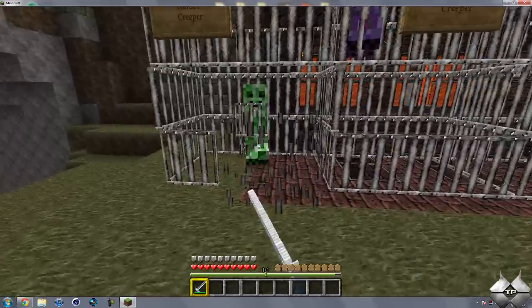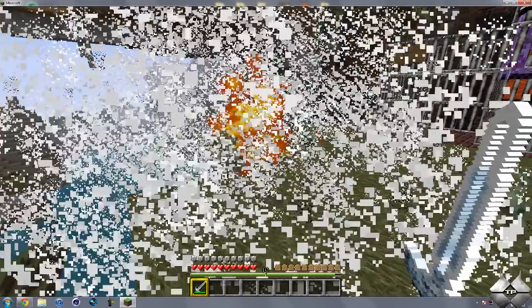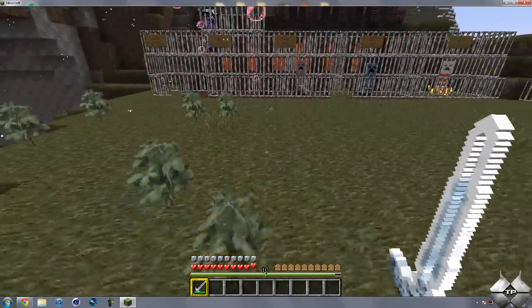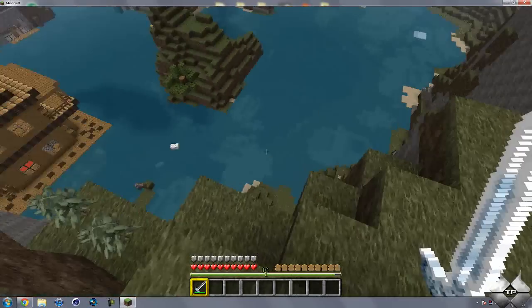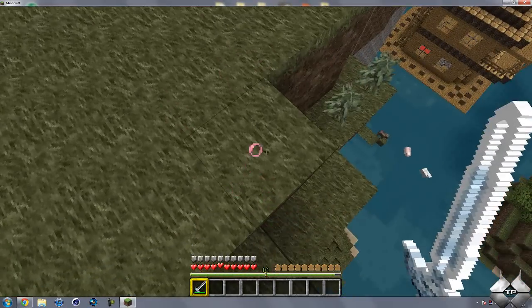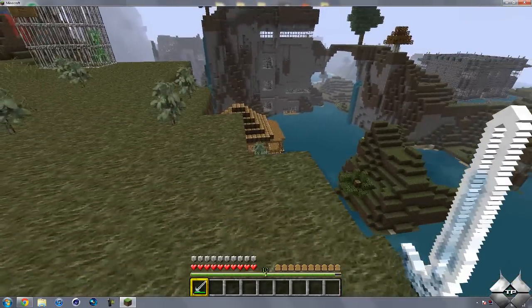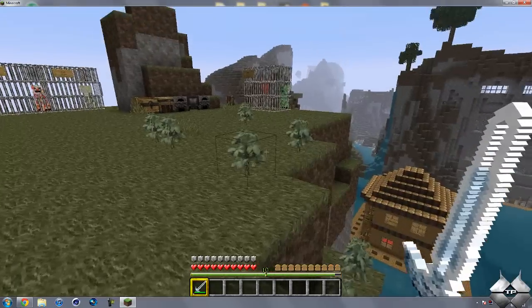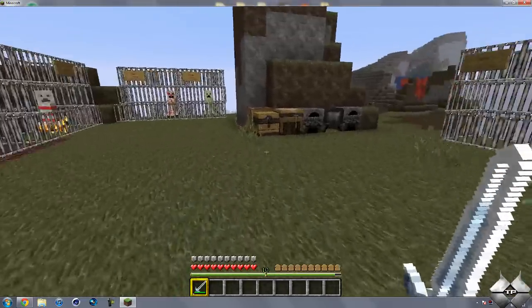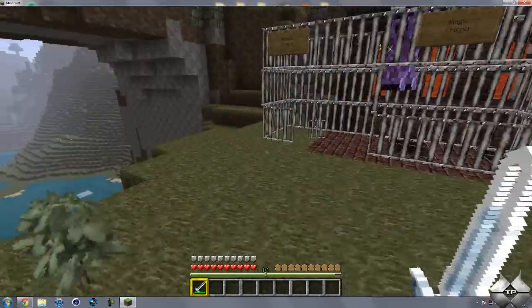So let's go ahead and release the Nature Creeper and just let him explode. When he explodes, he drops down different plant things — sometimes it'll be tall grass. You can also see he gave me regeneration, so he gave me a little bit of help there. He'll give you different potions and stuff like that, and you can see he drops some tall grass and some saplings. He pretty much just releases nature.